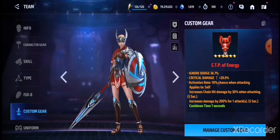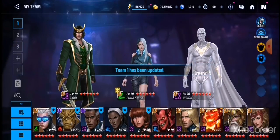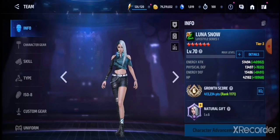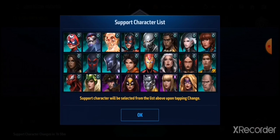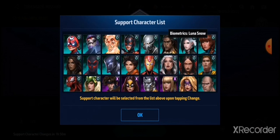Coming in at number four is Luna Snow. You might say Luna Snow is not basically a free-to-play character, but I would say there is not a single account in this game — from newer to older players — that does not have Luna Snow, because you can farm her bios from Dimension Mission. She is the best character to farm in that sector; Ghost Panther, Valkyrie, Colossus, and Gambit are also good, but I think Luna Snow is the best.